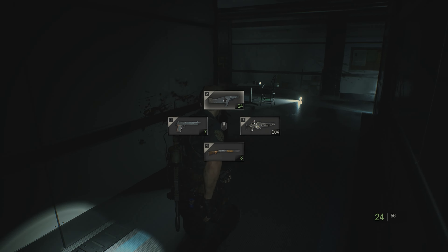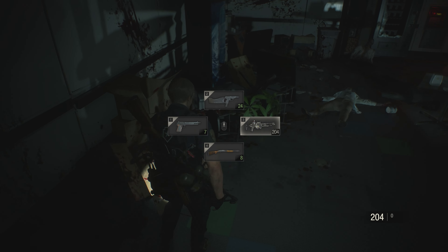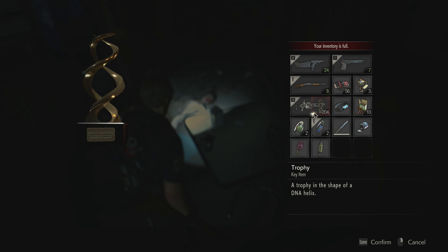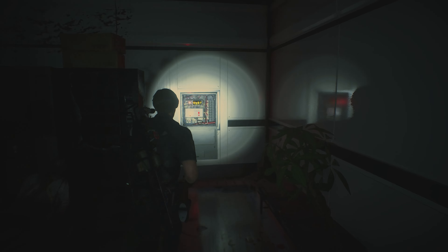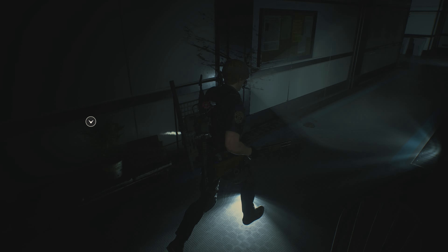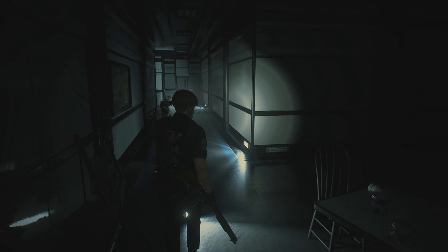Another door — server room, but it has no power. Found some shotgun shells, definitely taking those. Doesn't seem like anything else — there's a trophy. Seems like a fuse box of some sort, looks like it needs a device. So let's go find it. There's another plan — actually I can combine those.